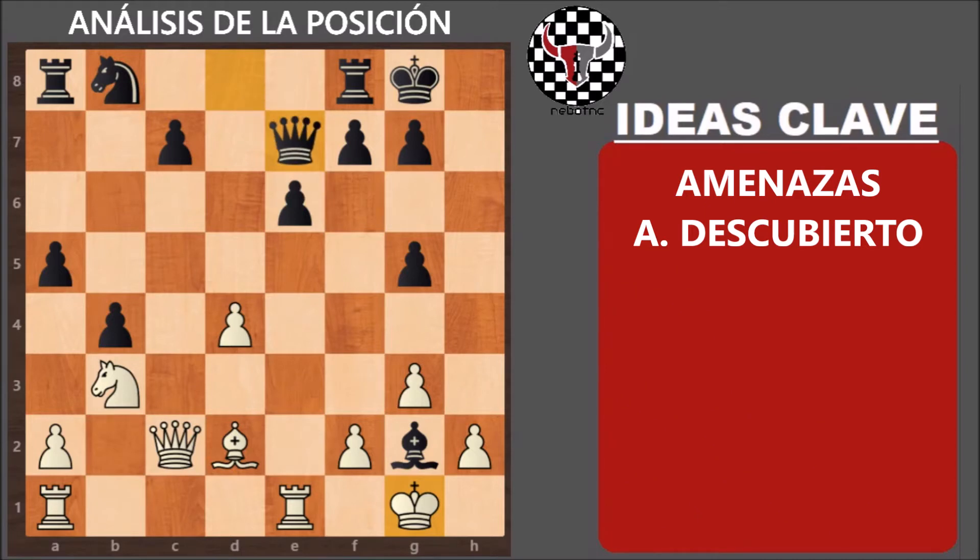Juega dama por E7, evitando dos amenazas, pero se deja el alfil en G2. Y después de rey por G2, resolvemos el ejercicio.